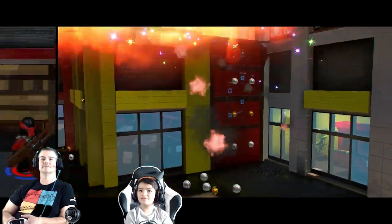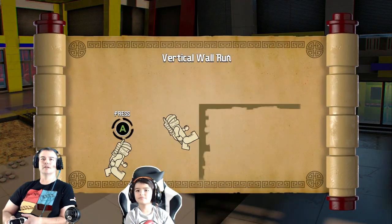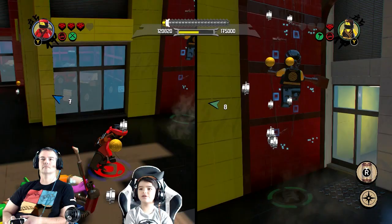Oh right into the dragon - which is a bigger firework! Hey, we can get up that way. Oh that guy - vertical wall run, press A! Okay, that's pretty simple. Yeah, oh it's a vertical one.